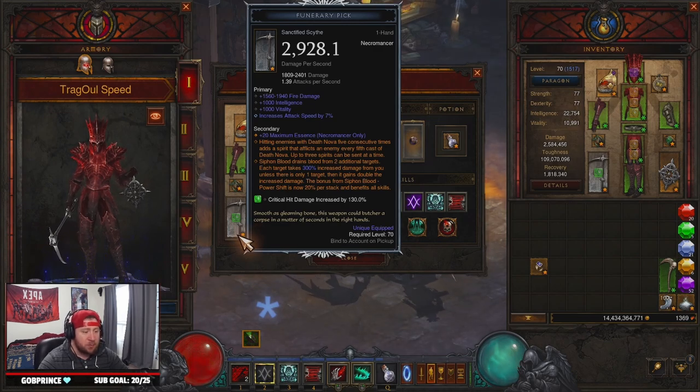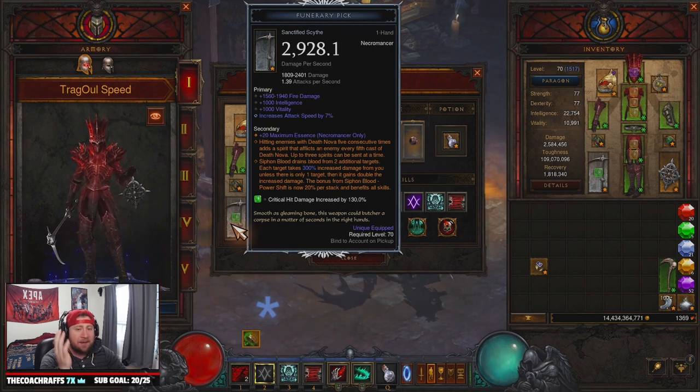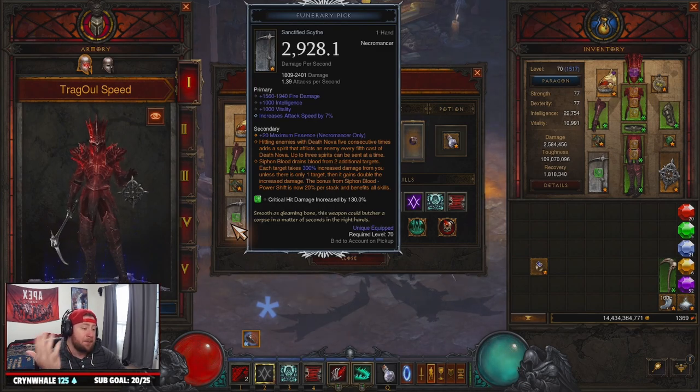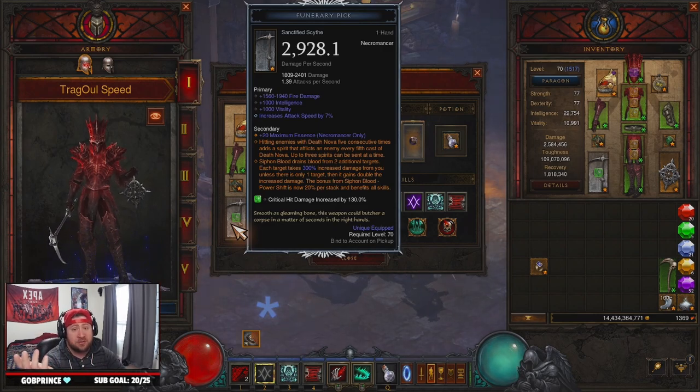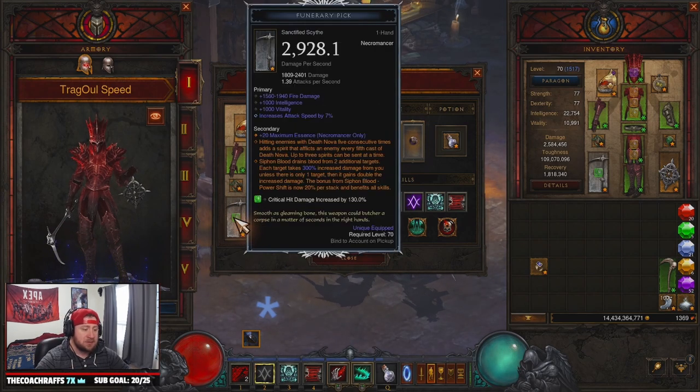With Funerary Pick, Siphon Blood hits two additional targets and they take increased damage, and the Power Shift bonus is now 20% per stack to benefit all skills. I put the sanctified power on here — hitting enemies with Death Nova five consecutive times adds a spirit that afflicts an enemy every fifth cast, up to three spirits at the same time. In testing I haven't really noticed a huge damage difference, especially in speed where you're killing everything so fast.